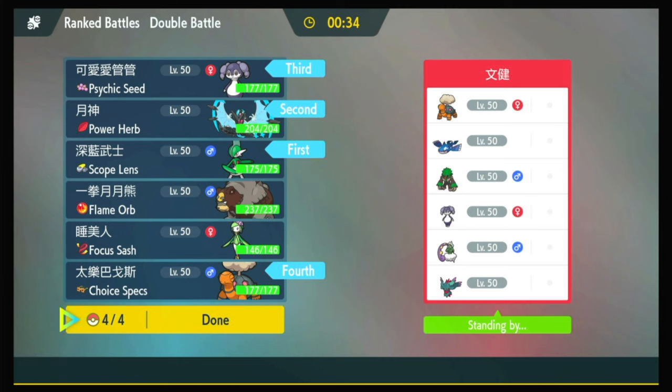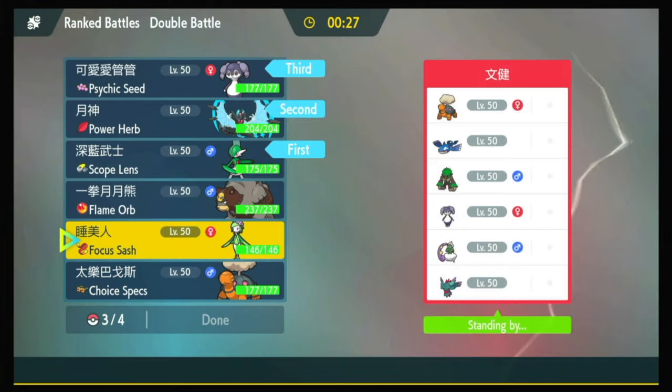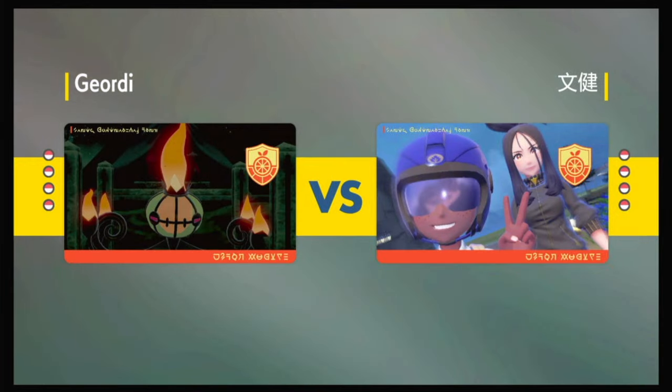I should just bring my own Torkoal. Do I want to bring Lilligant? Not really — I think I like Torkoal here. At a minimum, it can turn off Kyogre's weather. Kyogre and Torkoal — that's an interesting combo from my opponent. I wonder if there are matchups that are just so bad for Kyogre that you just run Torkoal instead.